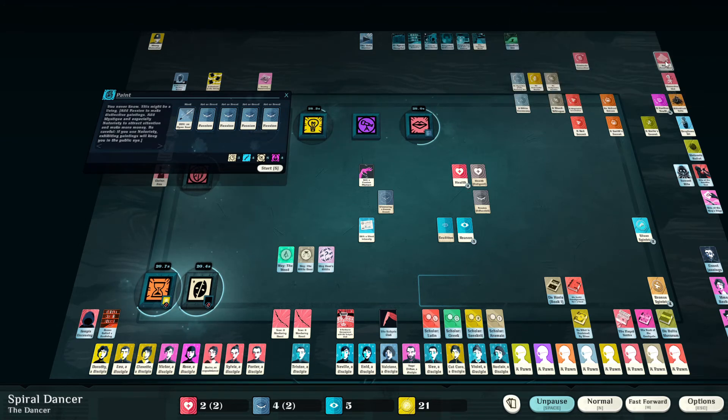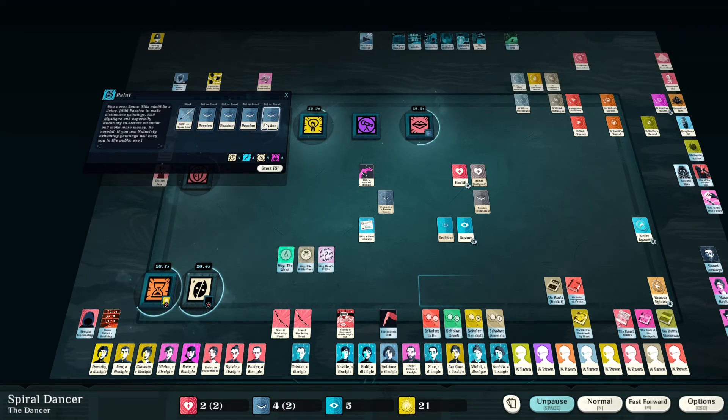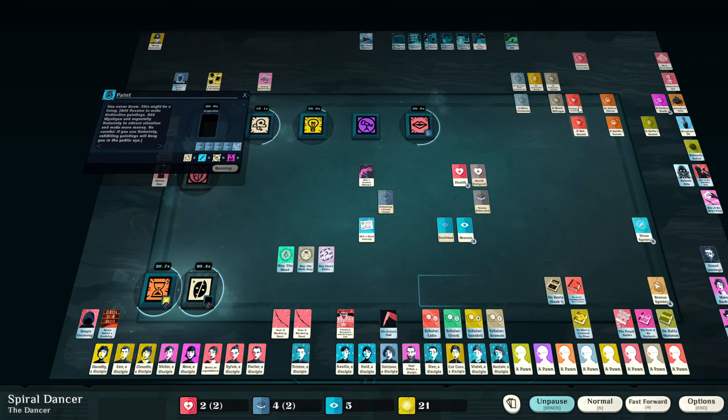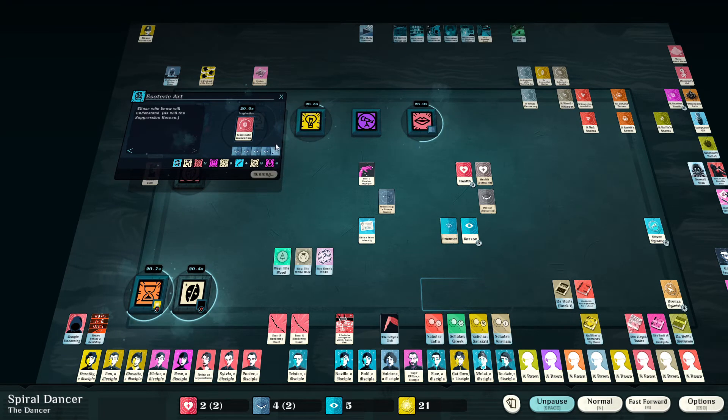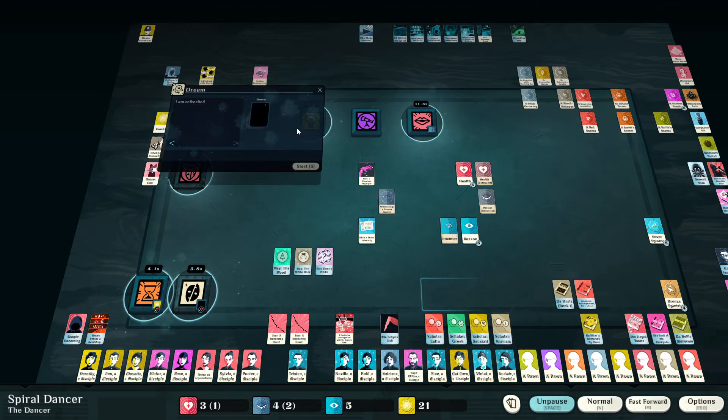Boom boom boom boom boom. Remember when you're doing this you're going to need the Rose — the four-point Heart pigment. We've got the open soul, we need level four for the Passion, and we'll need this. Any amount of Heart lore can paint this — the inspiration will be the Heart lore, the Esoteric Art. Those who know will understand, as will the Oppression Bureau, because it will automatically generate at least one notoriety on top of the mystique. Pull up the Esoteric Art — let's start this running.